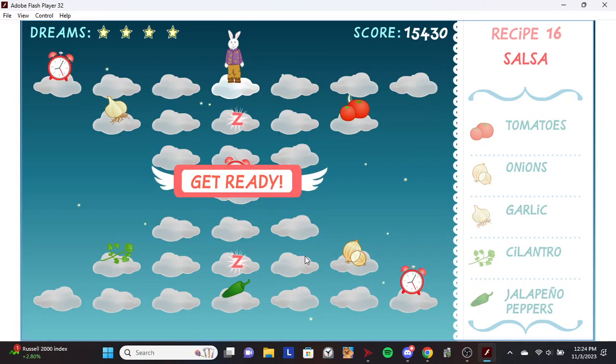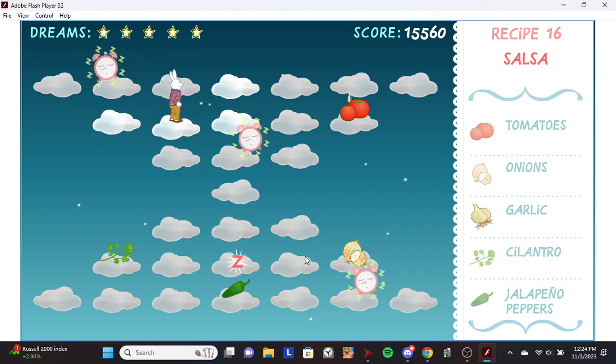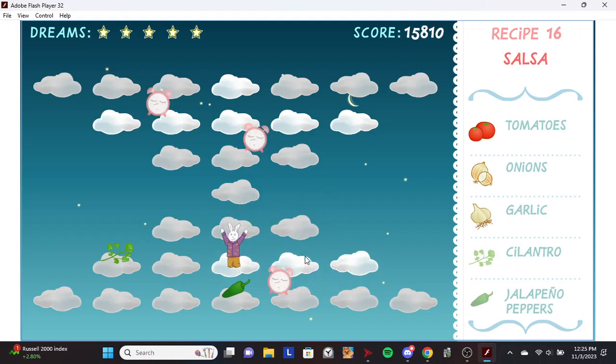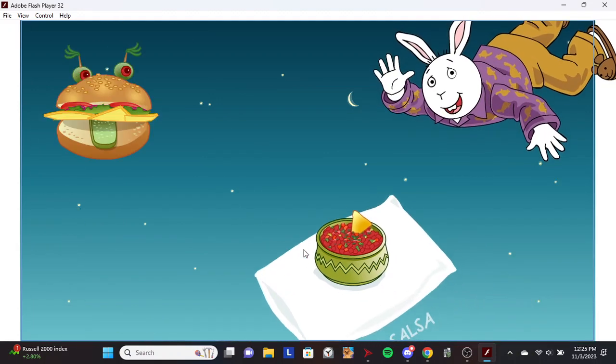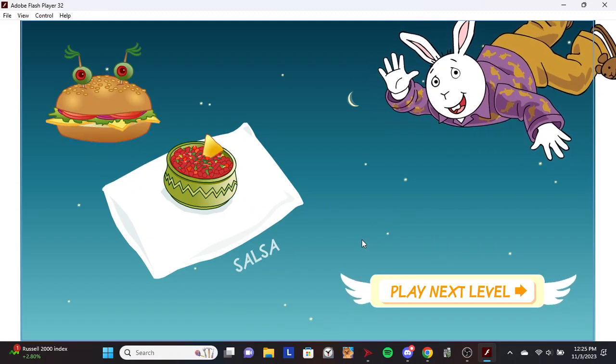Salsa. Garlic. Tomatoes. Onions. Cilantro. Cool! You just made salsa. That's a Mexican treat.